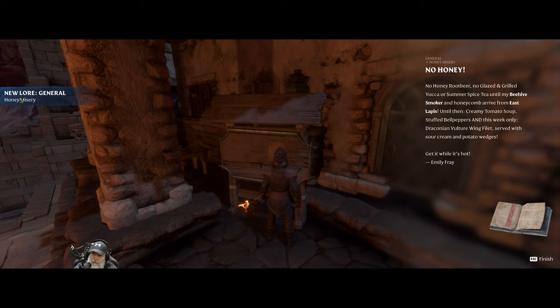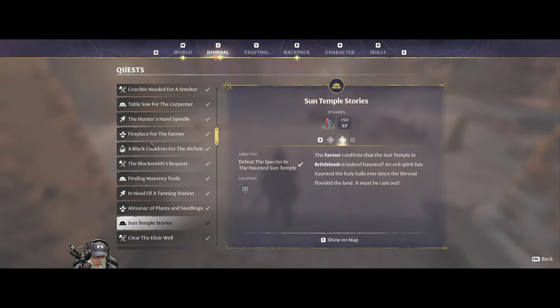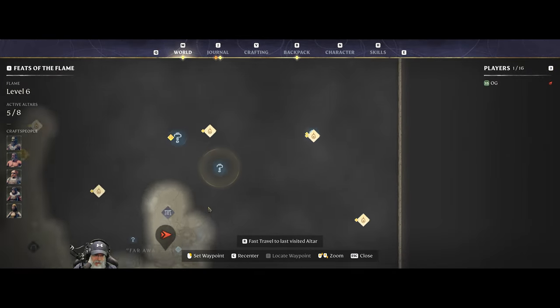There's that East Lapis again. Until then, creamy tomato soup, stuffed bell peppers, and this week only: draconian vulture wing filet served with sour cream and potato wedges - that's our Emily. Okay, so that updated the beehive quest. What's that - from East Lapis? Show on map - okay, so that's probably East Lapis right there.